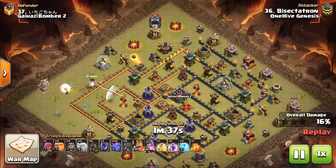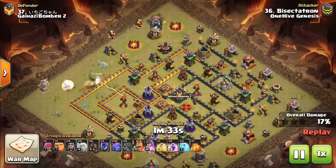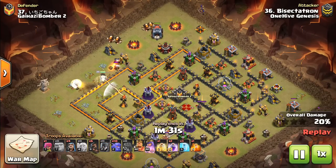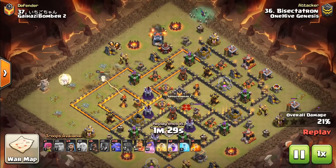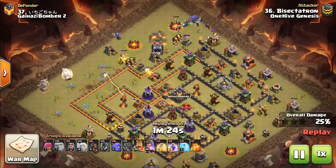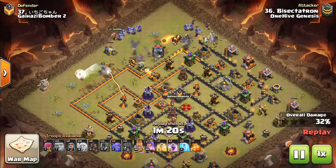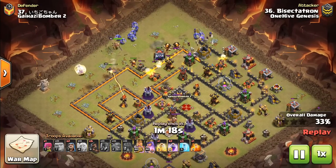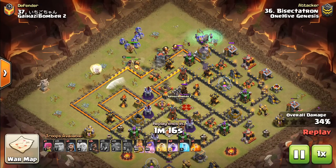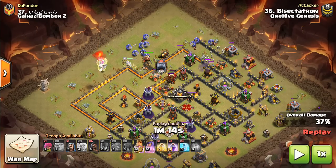Meanwhile, I'm going to have a Wall Wrecker at 12, and then witches on the side. This is almost that queen walk vomit attack. If you guys watched a little bit of CWL season four — where Town Hall 11s did this here and there — where you have the queen walk go into a mass bowler, then you put witches on the other side as part of the funnel. That's basically what this was. But once again, we're avoiding that cookie cutter army.